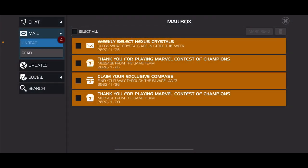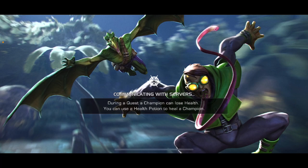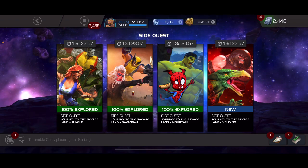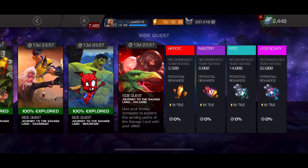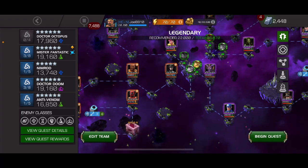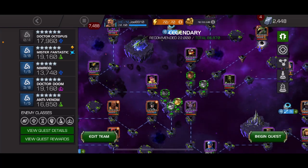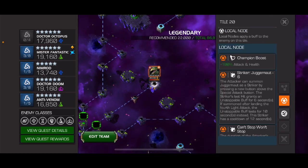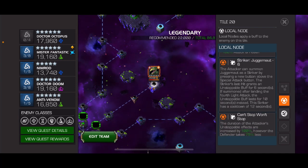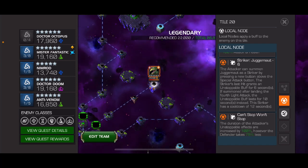Alright guys, looks like we have the last compass we need — platinum and black. Let's go ahead and check out the last week of the Journey to the Savage Land side quest. We're gonna jump into the preview. We've got some more paths, and hopefully we get some more wars this time. We've got a Sauron boss. What can the Juggernaut striker do? Okay, it grants an unstoppable — that's pretty fun.